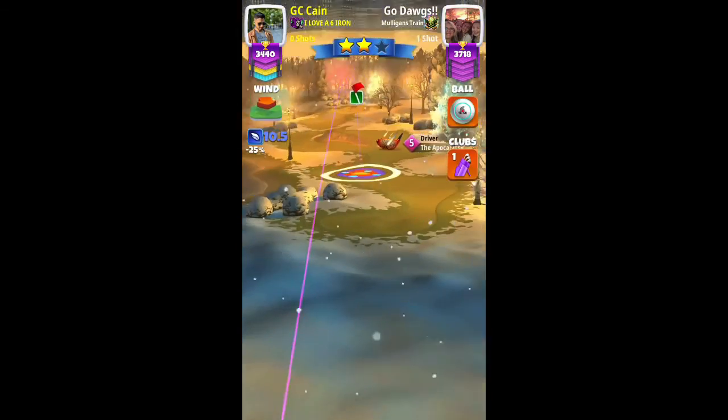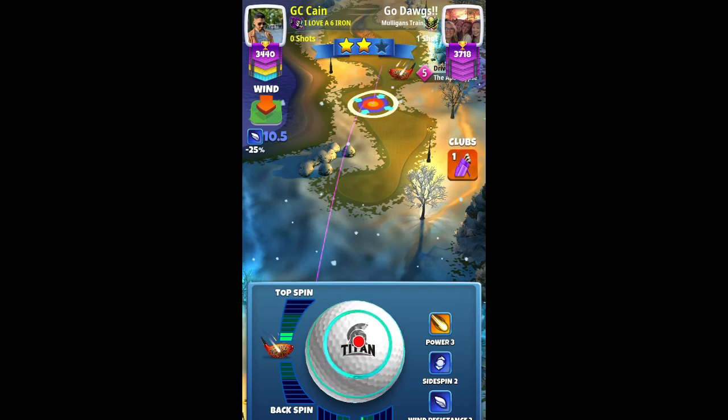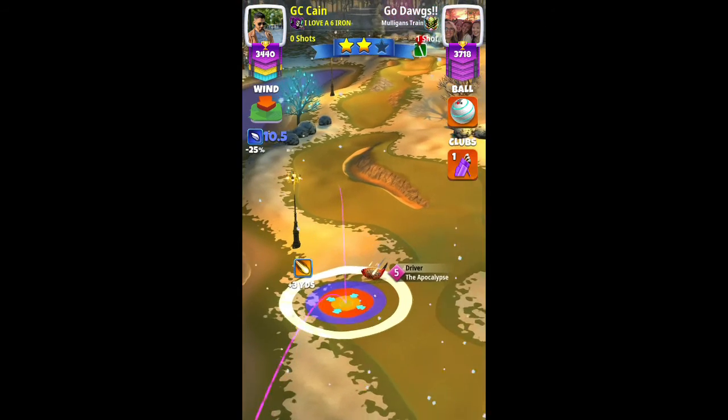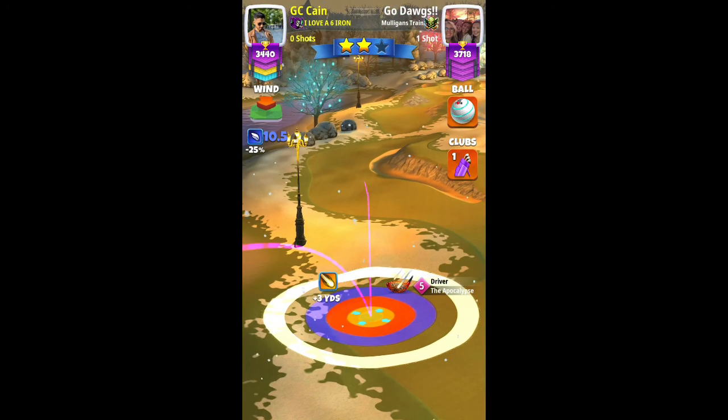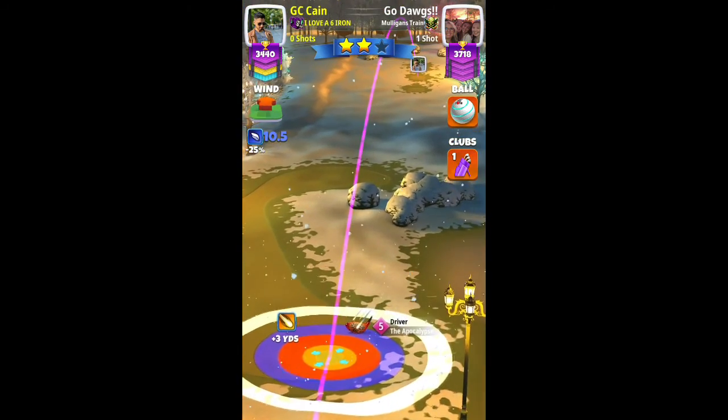I am playing with a Titan at Apocalypse level 5, using full topspin at approximately 5.8 bars and two bars of left spin on my Titan ball, aiming at the plus-three yard mark with the red ring, just cutting the rough on the left. Adjust this one for max plus 10 percent.